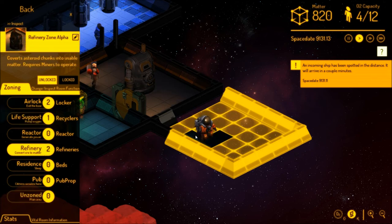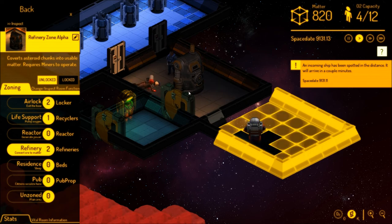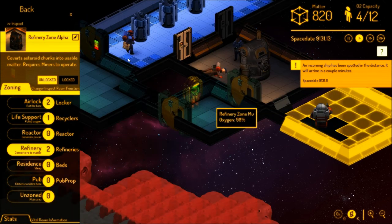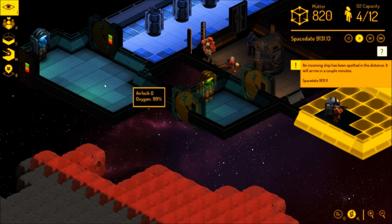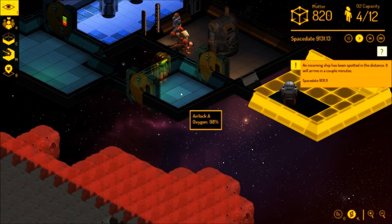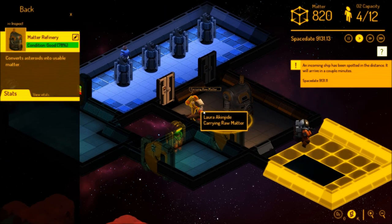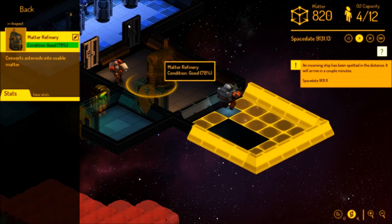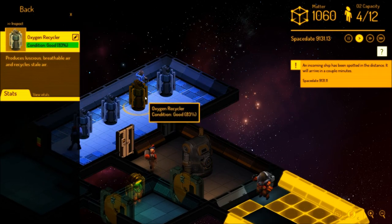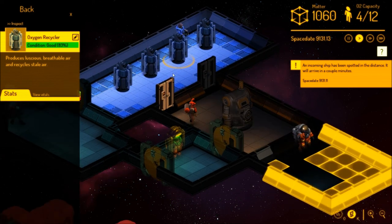So, refinery — now everything here will become a refinery. We want to keep this wall here until later on. These guys are still mining, we're still keeping our matter. Our tech is still at 78% — not great but not bad. The oxygen recyclers are at 83%, 80%, 79% — so these are staying pretty legit.